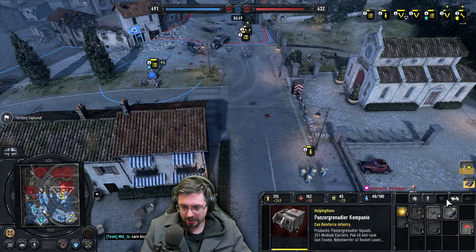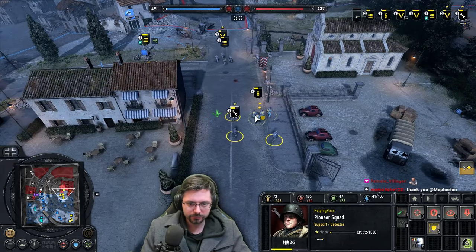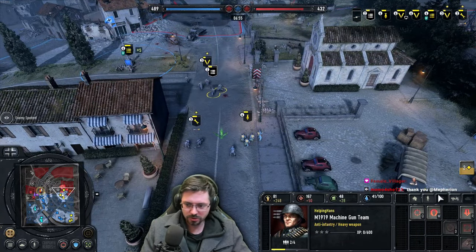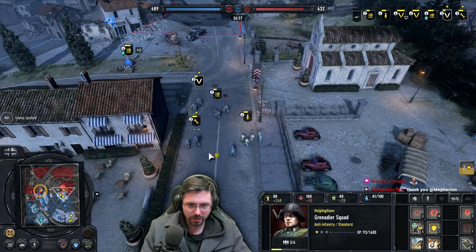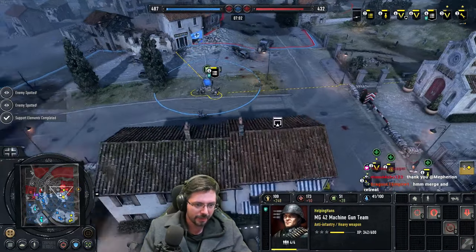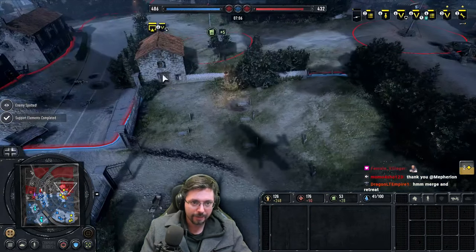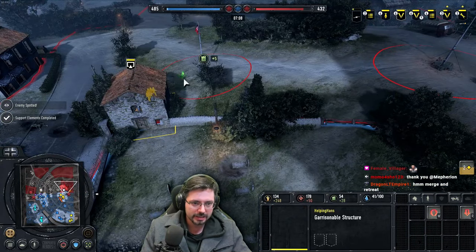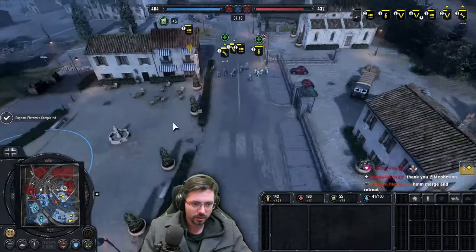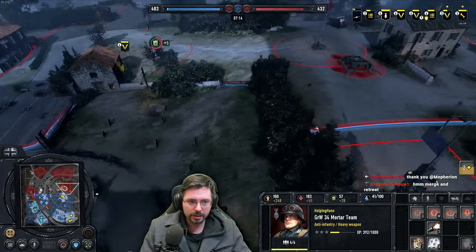I'm probably going to go for an AT gun just to be safe for armor. We'll pop the heals on here — this is a new heal which gives healing for everybody now, which is awesome. Jump the SMG back over here — actually we'll bring the SMG over here to heal. Jump out here and start capping this. He's dropping something else in. I'm going to keep bombarding that.